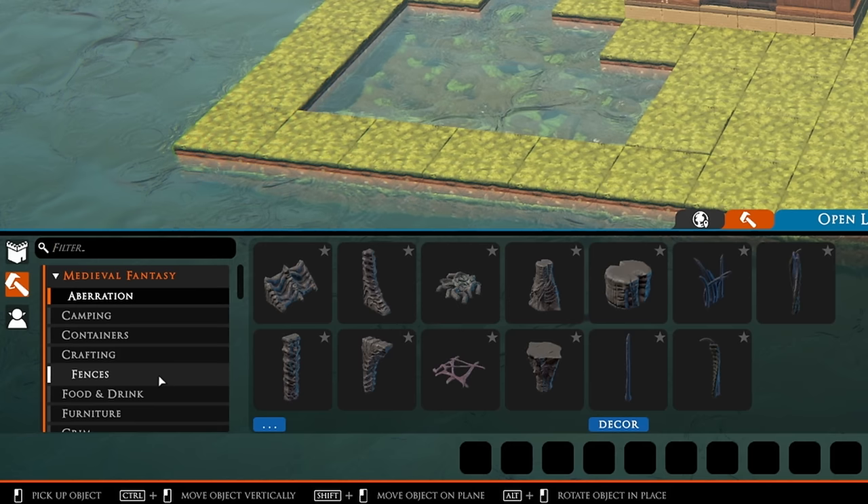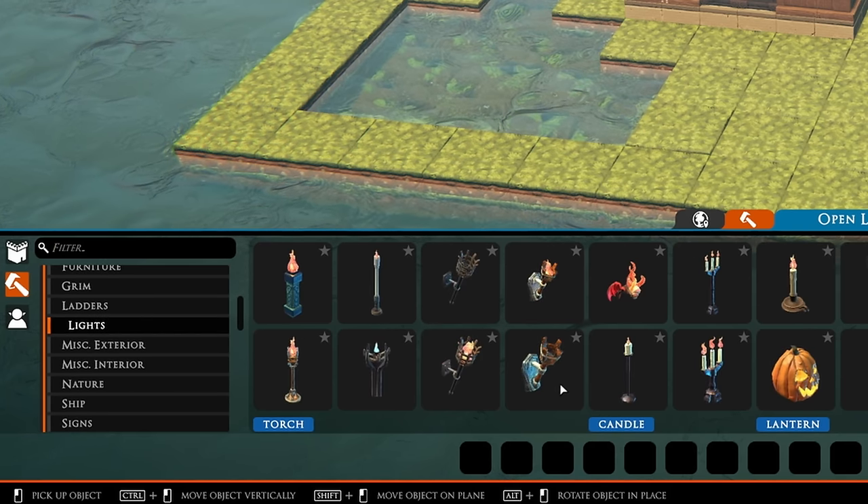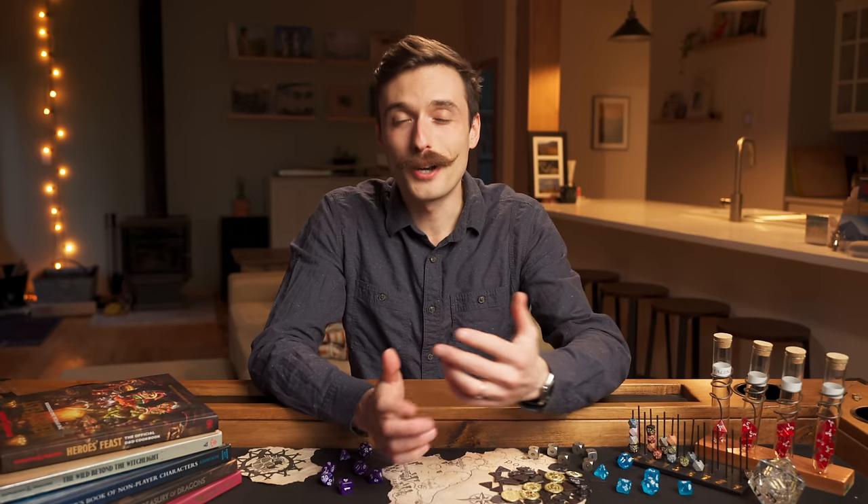Being stuck with the included assets leads directly into what I think is one of Talespire's biggest strengths: asset availability. There are a staggering number of tiles and assets for several different genres — medieval, modern, and sci-fi/cyberpunk. There are currently 280 minis and 2100 tiles and objects, with more being added every month.